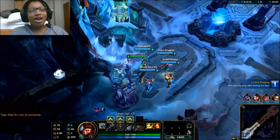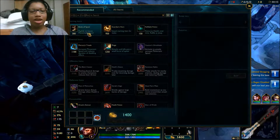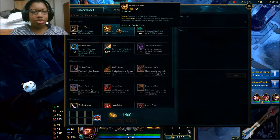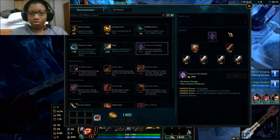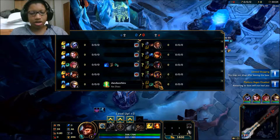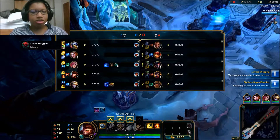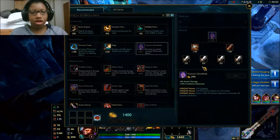Hey, ViolaRules here, and welcome to another League of Legends ARAM video. Today I'm going to be playing as Wukong, who's a champion I actually enjoy playing a lot, so this should be fun. The enemy team is Lucian, Annie, Aatrox, Victor, and Xin Zhao. On my team is Tristana, Jace, Vi, myself, and Ezreal, who said he will be going AP.